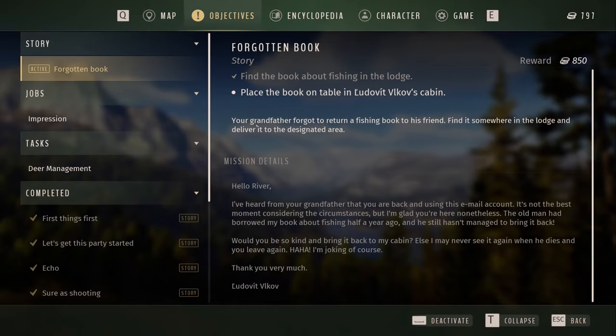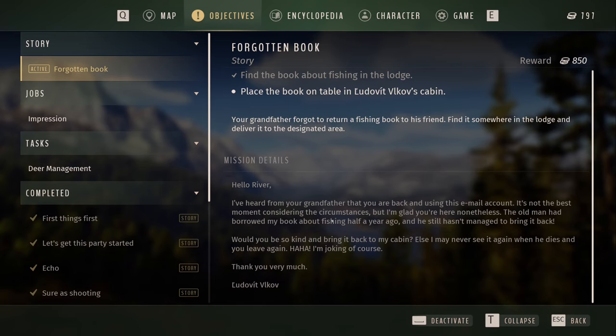Last episode we went over it, and you can kind of read the message that was in the email right here. So that's what we're doing — we have to take a fishing book back to Grandpa's friend.